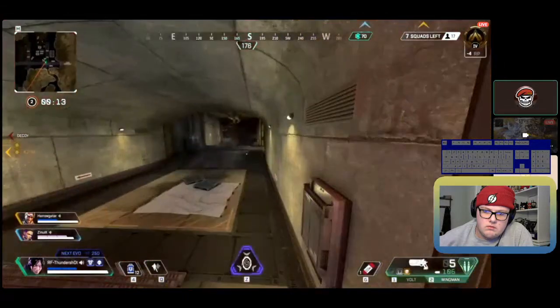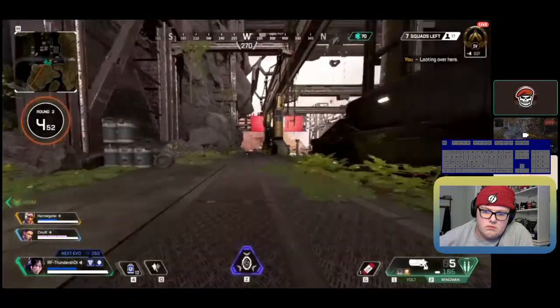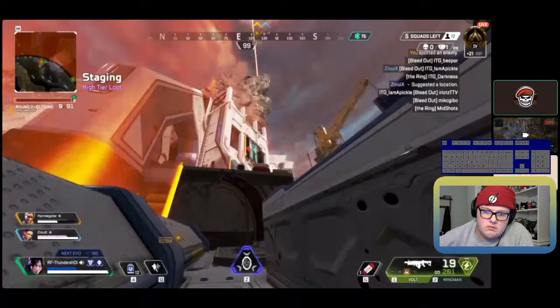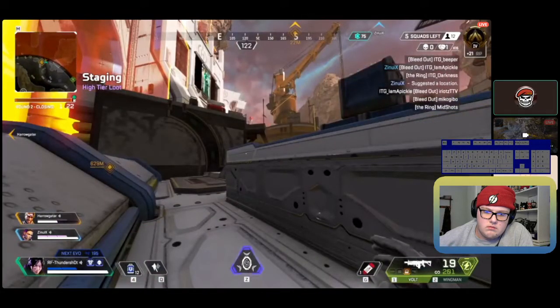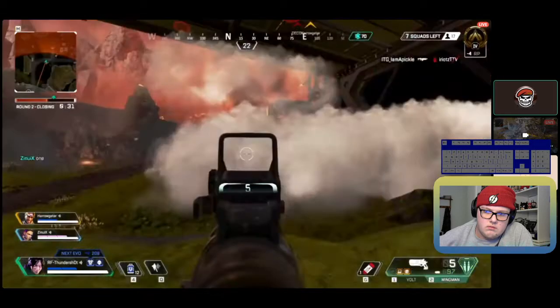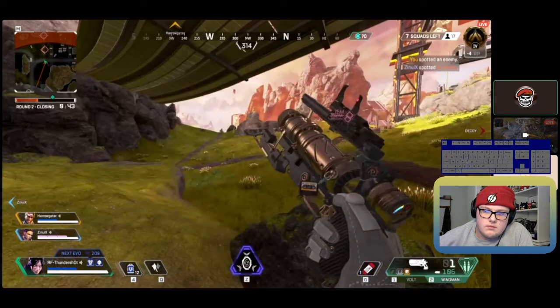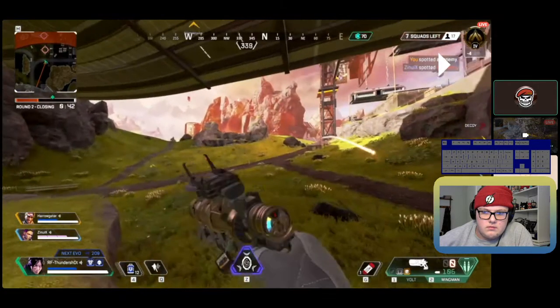Sometimes if you're gatekeeping a team while you're in the ring yourself, you're not safe either. In this fight, there were people above you up on the left when you entered the ring — if that team was three and they tried to fight, they could have been an issue. You have to watch for that: you're trying to gatekeep one team, but another team could be sitting in the ring already, waiting for you, hearing the shots.